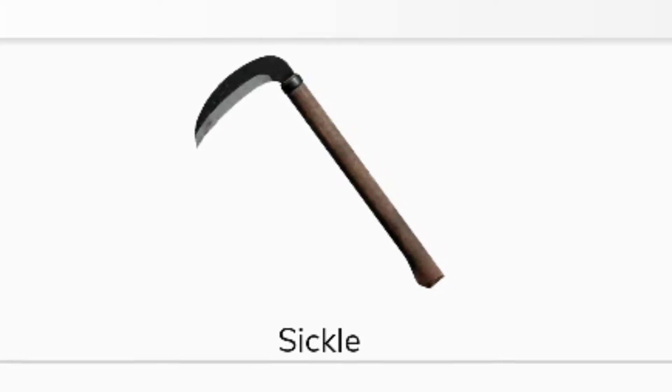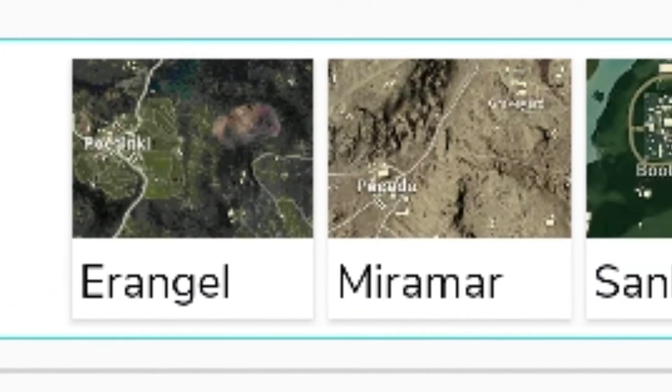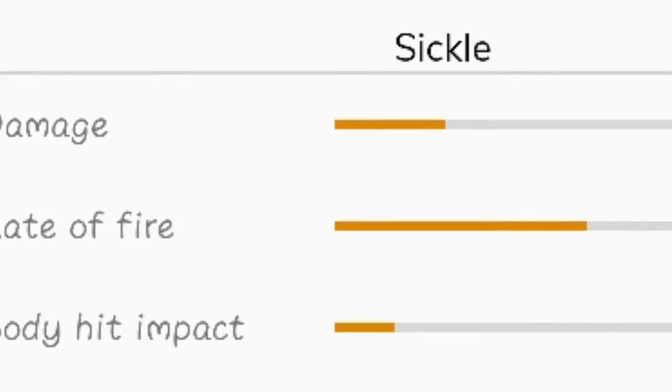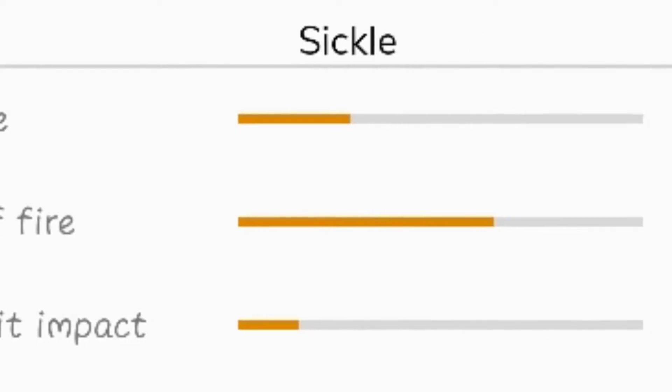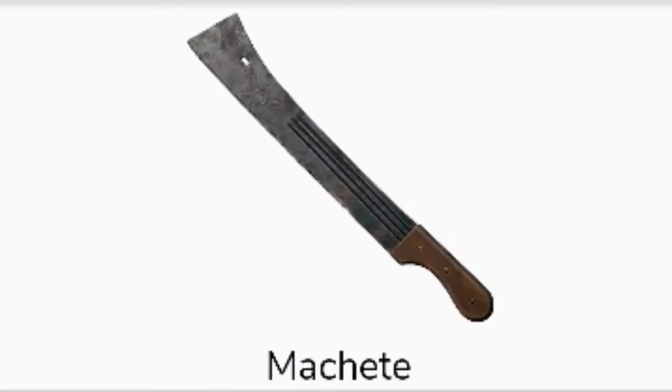The first one is the sickle, which is mostly found in three maps: Erangel, Miramar, and Sanhok. Now let's talk about the stats — damage is 60, rate of fire is 0.75, and the body hit impact is 6000.